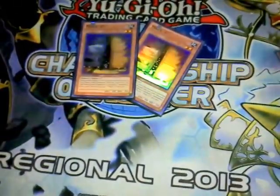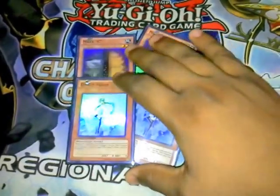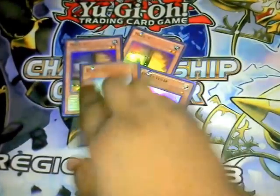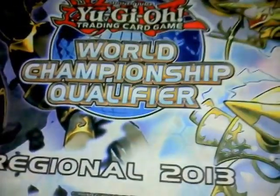And for the hand traps, we have two Maxx "C" and two Veiler. The reason for these cards is because with majority of decks like Bujin, you want the Veiler over the Maxx "C" because they're hardly going to ever Special Summon. And with other decks, you're going to need Maxx "C" and you don't need the Veiler. So I play both to maximize my chances of winning.